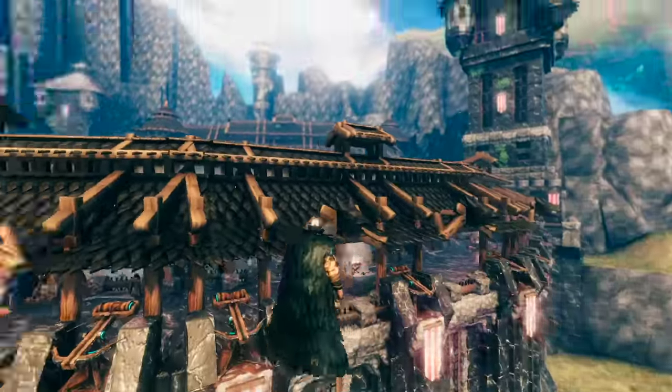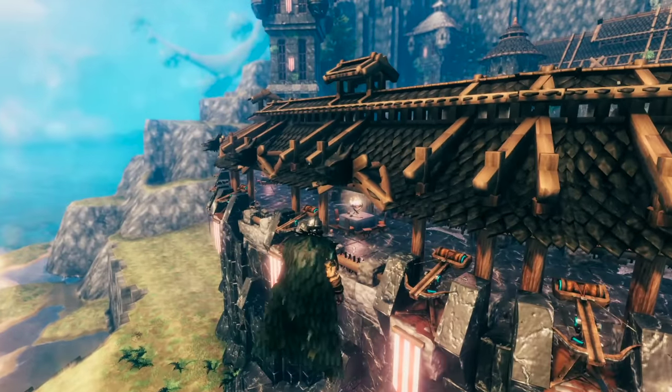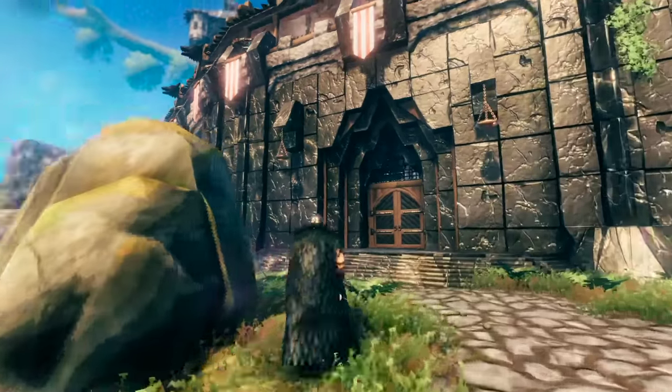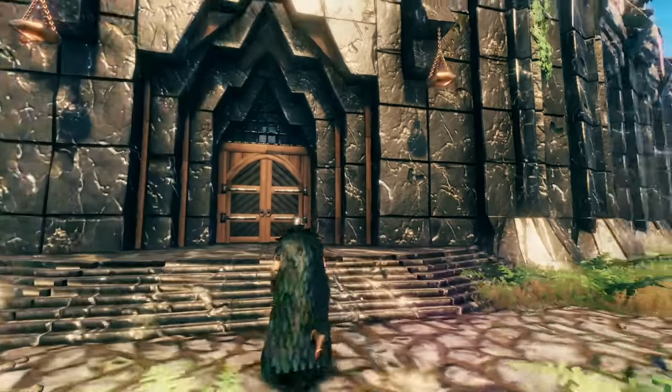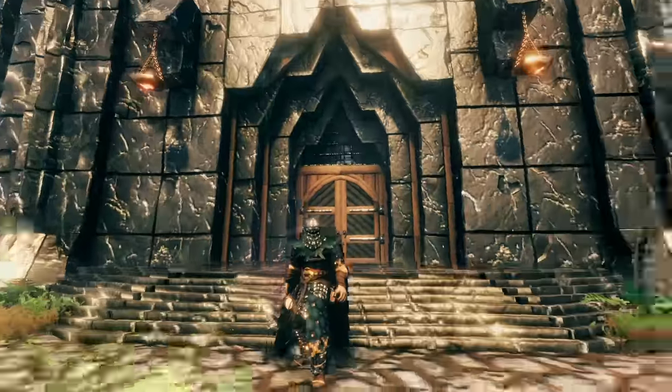The roof I decided to put on here is very detailed. It uses a lot of instances so I probably shouldn't have done it, but you can also see a pretty cool front entrance here where I'm once again detailing by using a lot of layering, really trying to emphasize that doorway.